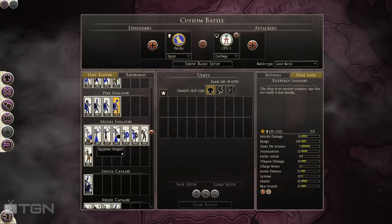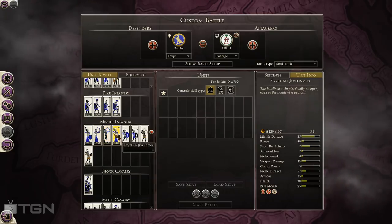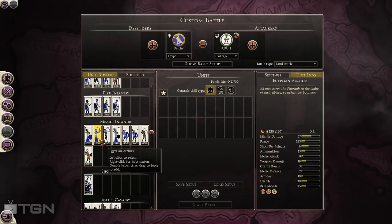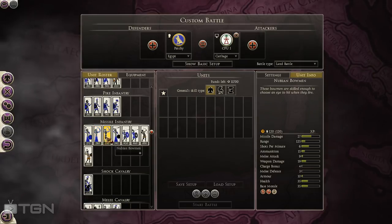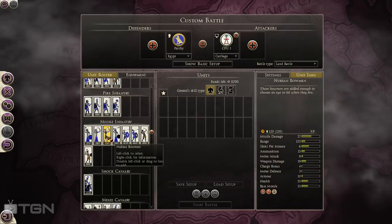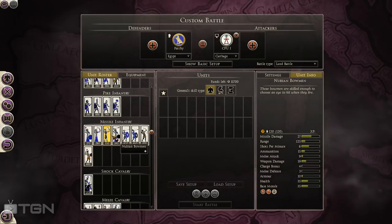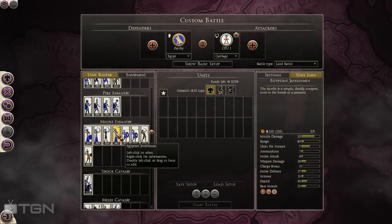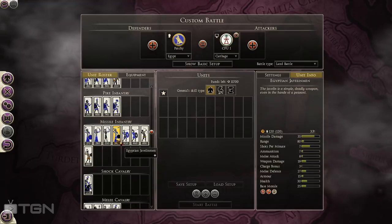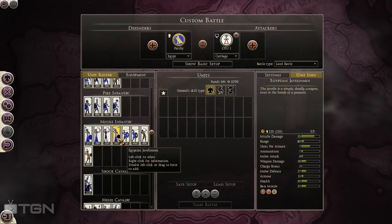For skirmishers, Egypt has native units — Egyptian Slingers, Egyptian Archers, Nubian Bowmen, and Egyptian Javelinmen. Egyptian Slingers and Archers are cheap but don't have very good attack or range. Nubian Bowmen are not really worth buying over the cheaper archers since the difference is mostly just health and melee attack. Egyptian Javelinmen have 35 missile attack and 10 piercing damage, which is pretty good for a low-cost javelin unit. They don't have any armor so beware of enemy missile fire, but they're great for staying behind your line and dealing with threats like elephants.